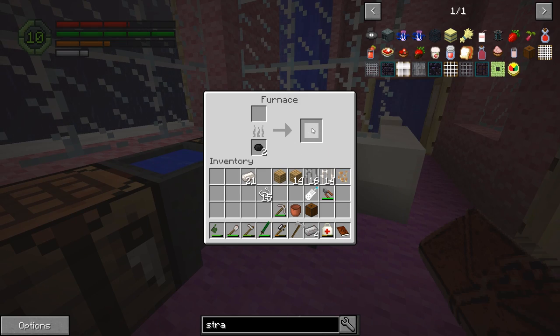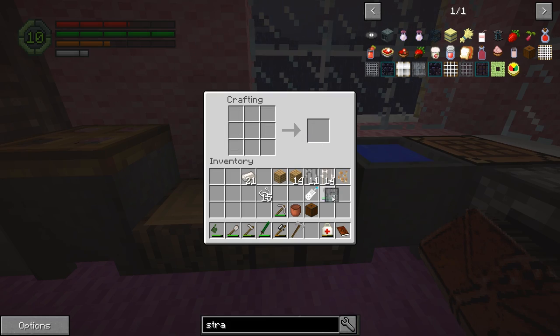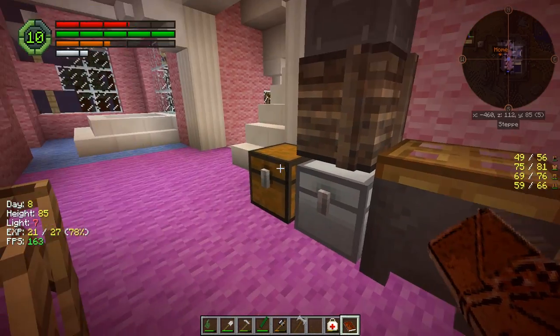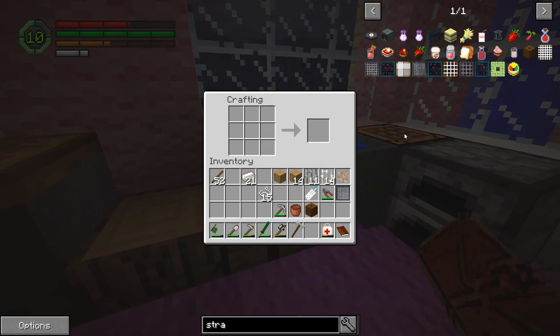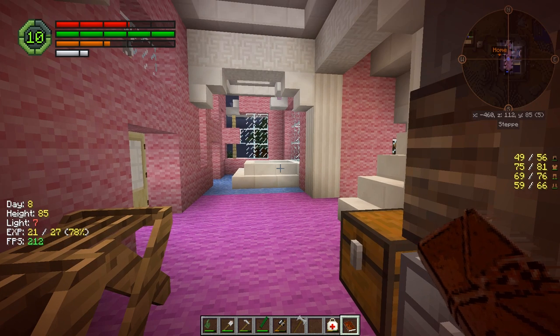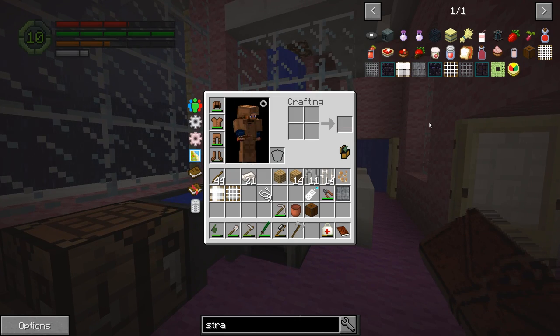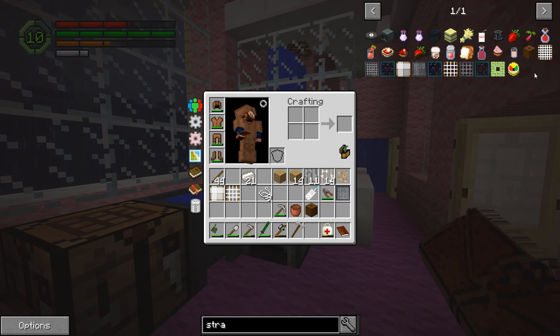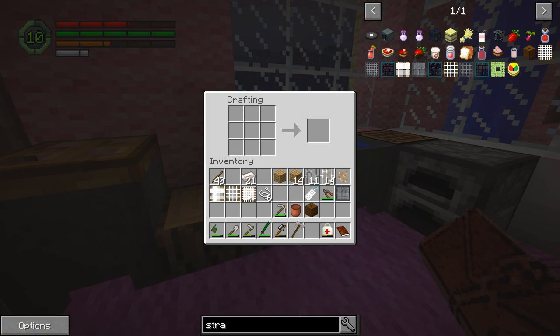I'd like to go check out that building down there — that'd be something pretty interesting. We need our string — oh, we have it on us. We need sticks; I should always keep sticks on me. We made the strainer and that completes that quest! Oh wait — I'm missing something. I didn't need the metal one, I don't think. Now what's the other one I need? Oh, I need the crafting grid — okay, so we have all that.